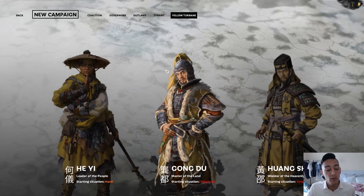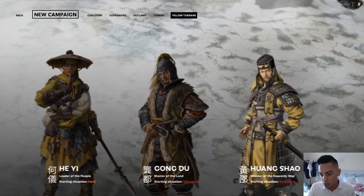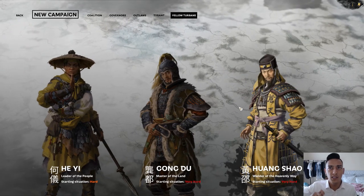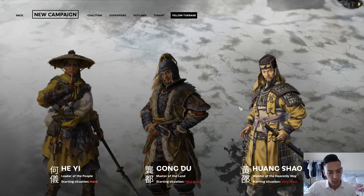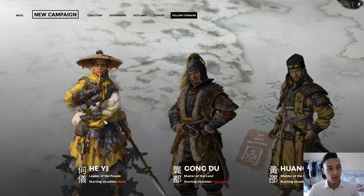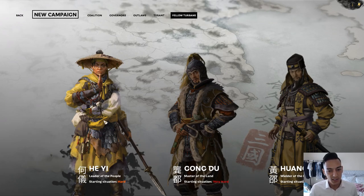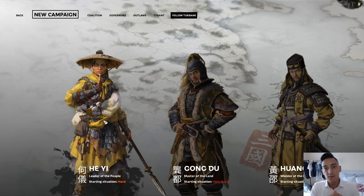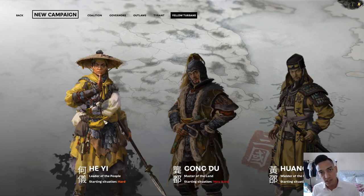We also have the Yellow Turban Rebellion factions: He Yi, Gong Zhuo, and Huang Shao. Huang Shao starts off in the northeast, right north of Chen. He Yi is a leader of the people; his situation has him stuck between Liu Biao, Yuan Shao to his north, and various warlords to his southeast and southwest.